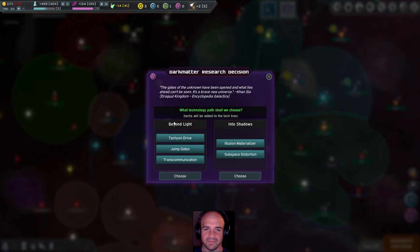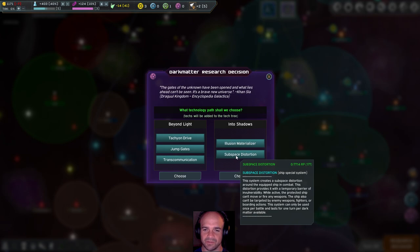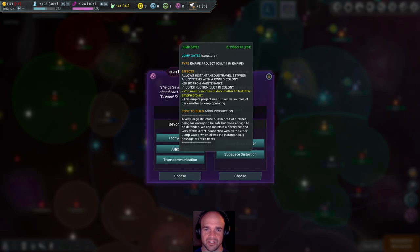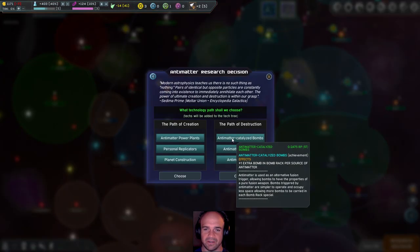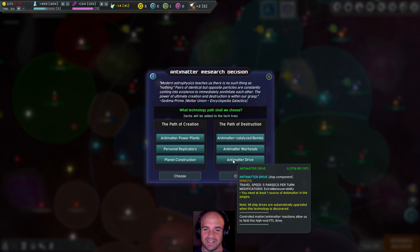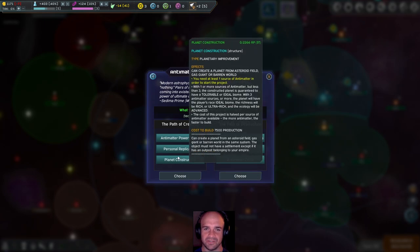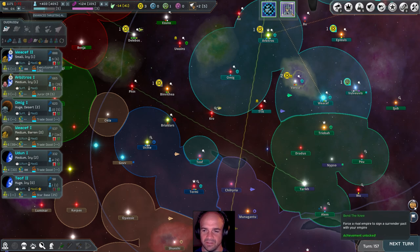We have a decision for dark matter. Options include an illusion materializer, subspace distortion — which creates a temporary barrier of invulnerability in combat — a tachyon drive at seven parsecs per turn, jump gates for instantaneous travel between owned colonies, anti-matter catalyzed bombs, anti-matter warheads, anti-matter drive, or planet construction to create a planet from asteroid fields. Those all sound great, but I want more weapons, so we're taking that. Bend the knee — the Kek has surrendered.